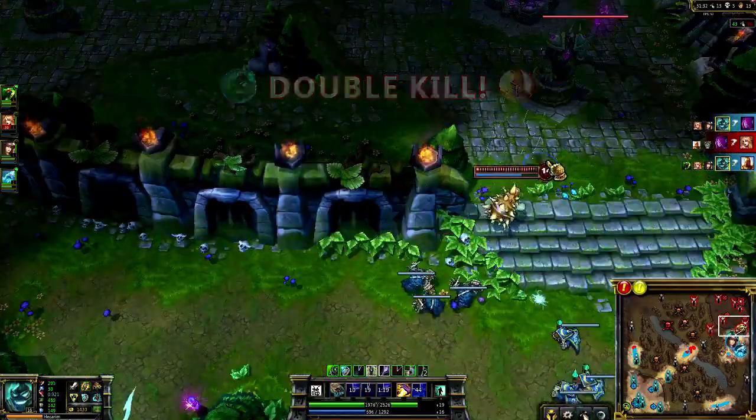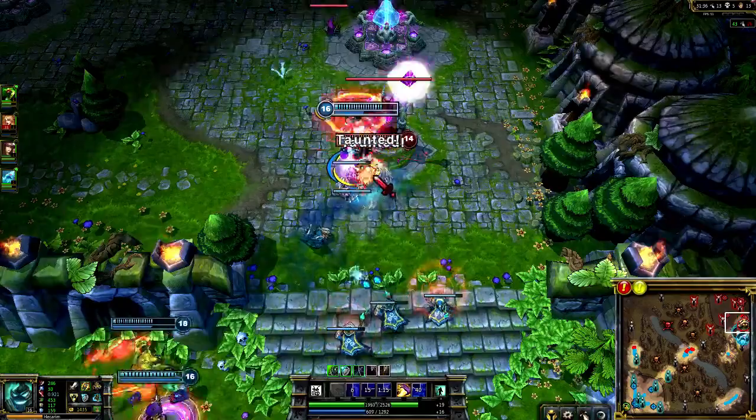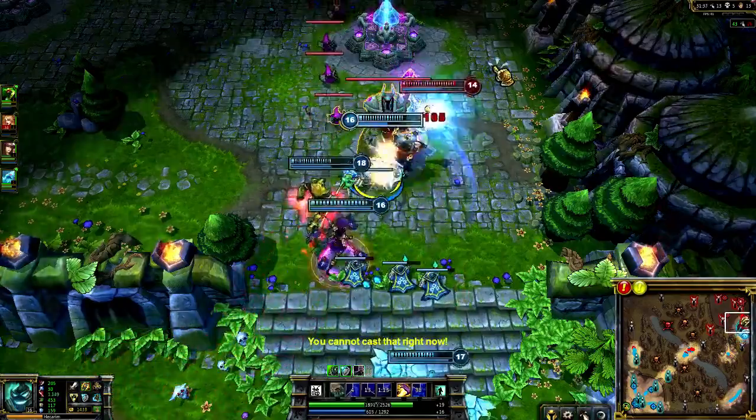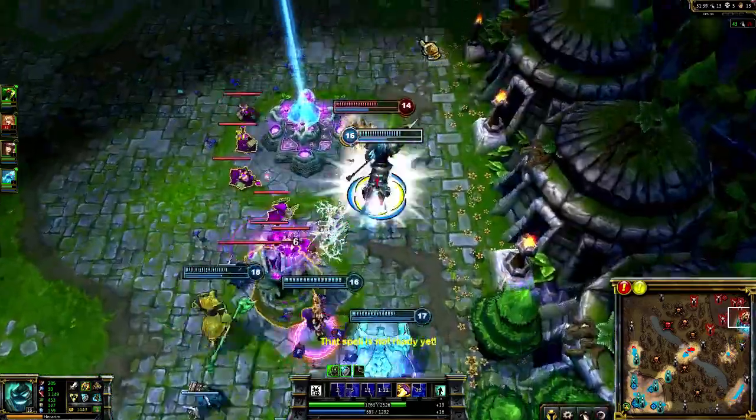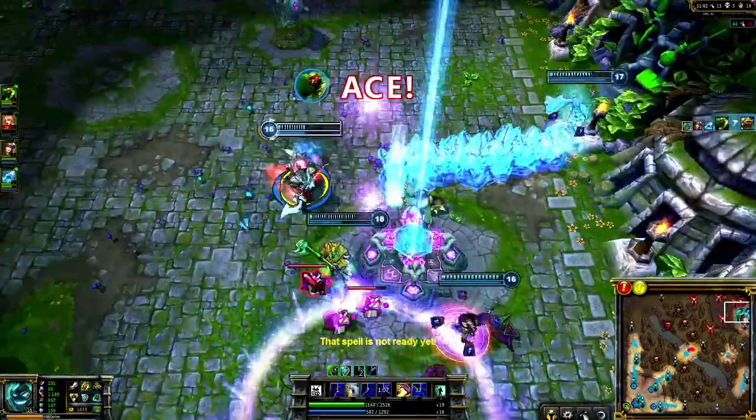I spot Rammus just above. Devastating Charge grants me a lot of movement speed as I walk just past Rammus before he taunts me, pushing him back toward my team. Thanks to all the armor accrued from items, I'm able to tank the turret long enough for my team to show up and grab the Ace.